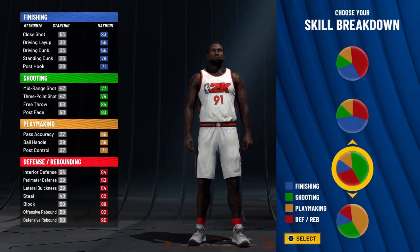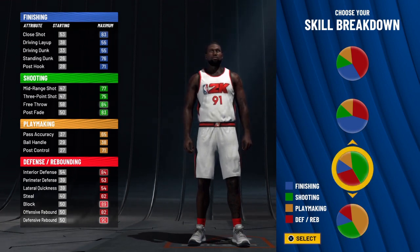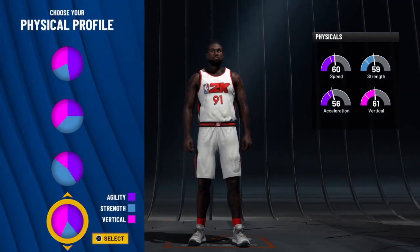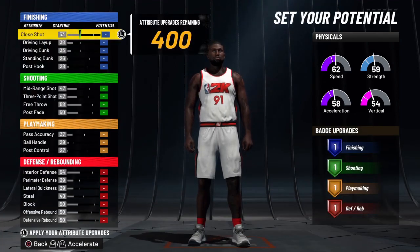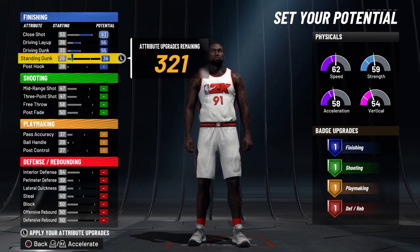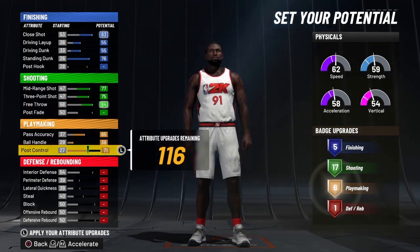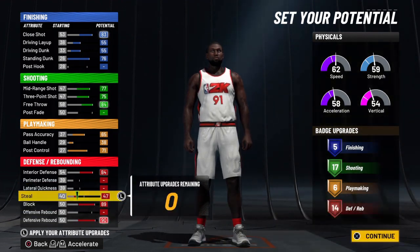We are making a center today. For the skill breakdown we're going with more green than red. If you've seen any of my videos involving this pie chart, you know this is easily my favorite in the game because of its overall versatility. For the physical profile, go with pure speed — you can go speed invert since we can finish, but I like pure speed because the bigger the guy, the faster the better. Max your close shot, driving layup, driving dunk, standing dunk, mid-range, three-point, free throw, and everything in playmaking. Max interior defense, defensive rebound, block, and throw the remaining on steal.